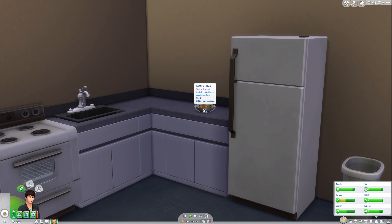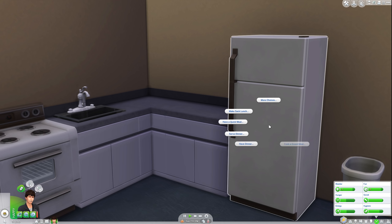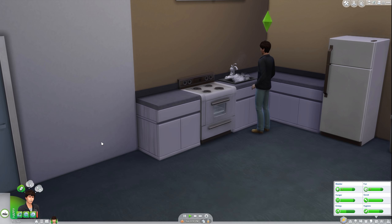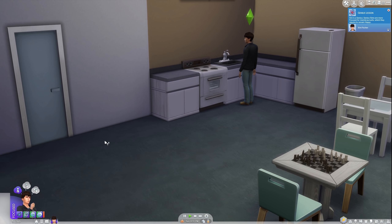Something I like to do is make a family or party sized dish at night, then drag it to the refrigerator after my Sim takes a serving. Now I can simply click 'get leftovers' in the morning when I'm in a hurry and it's a perfectly acceptable and filling meal. You can lean on this for several days — it's a big time saver.